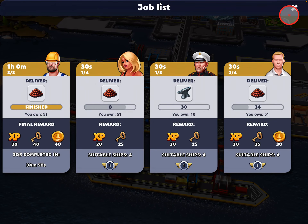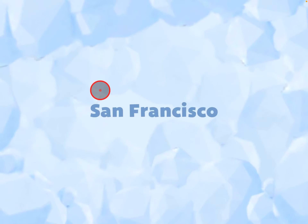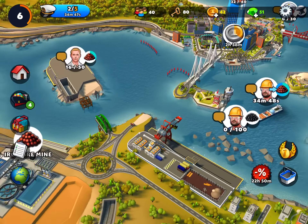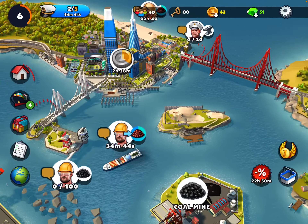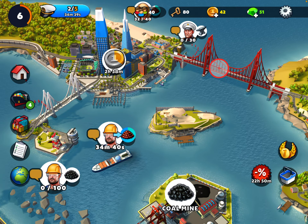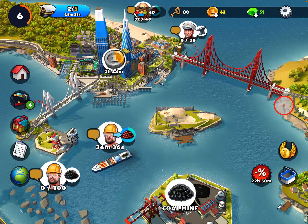When you collect it, you'll also see on the map that something will happen. If I go back to the San Francisco region, you can see these things fill in. For example, the Golden Gate Bridge wasn't here before, but as I did successive jobs, pieces filled in. So that's kind of neat to see progress.